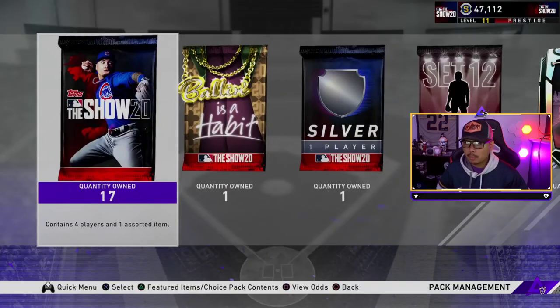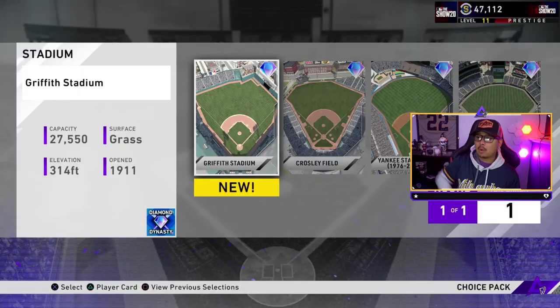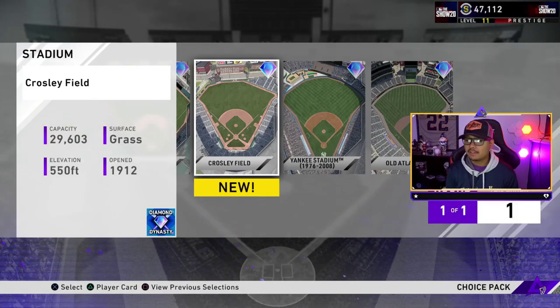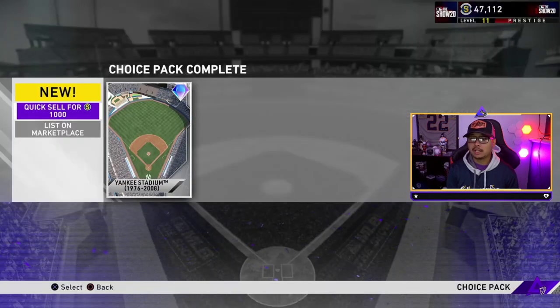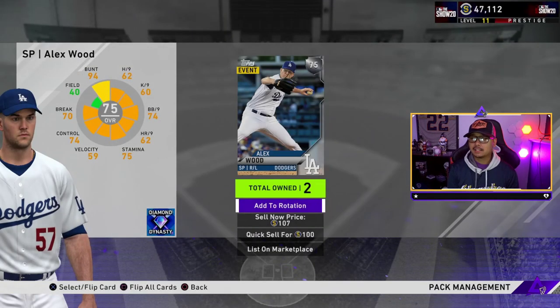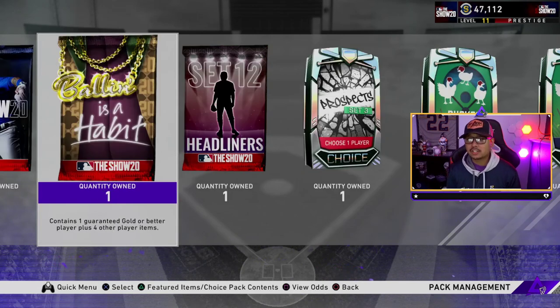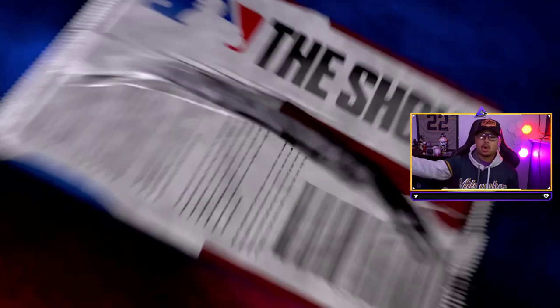Alright, we're going to open the 17 standard packs, but let's get the classic stadium out of the way first. We'll pick one we don't have — going with Old Yankee Stadium, perfect. Then the silver pack real quick since it's a random pack. I bought a 10-standard pack bundle just to cover what we would have gotten from finishing the whole map, so we'll still get a 10-bundle coming after we finish the map.